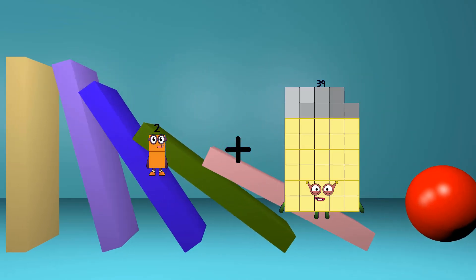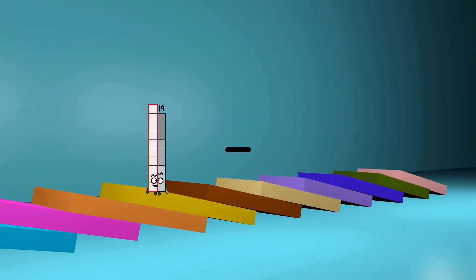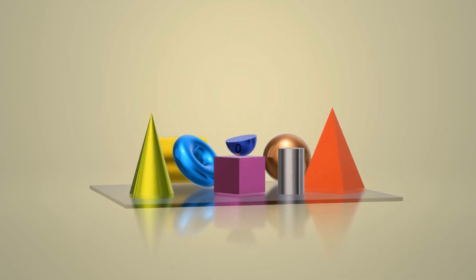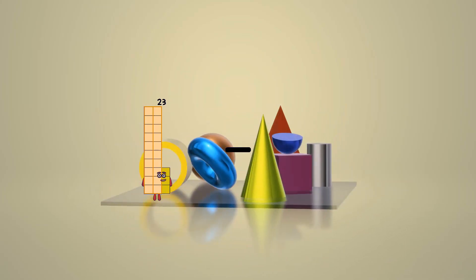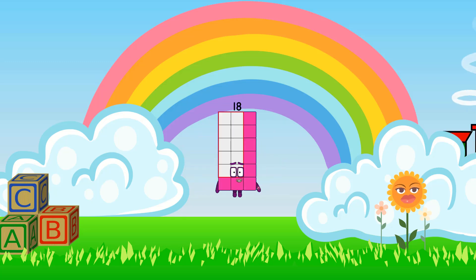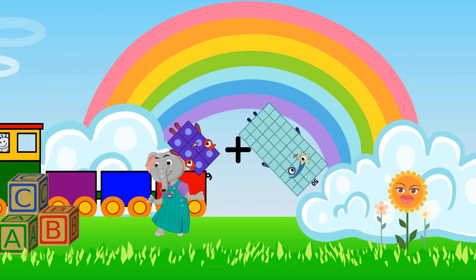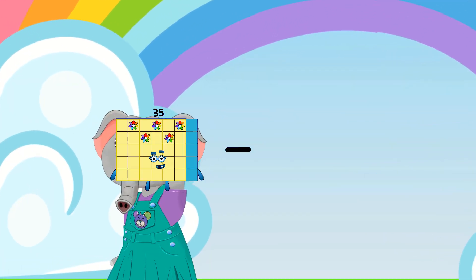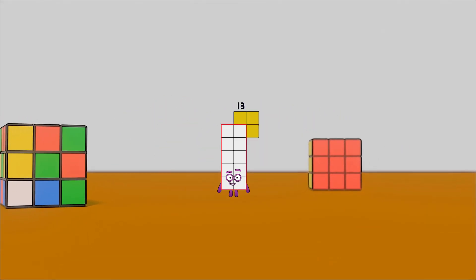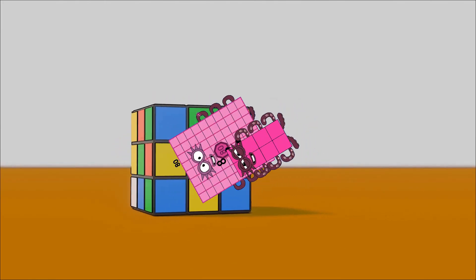2 plus 2 equals 4. 19 minus 19 equals 0. 23 minus 5 equals 18. 6 plus 50 equals 56. 35 minus 22 equals 13. 80 plus 8 equals 88.